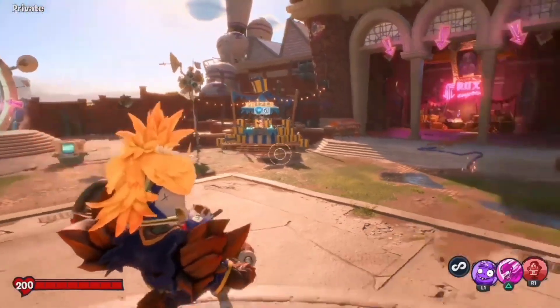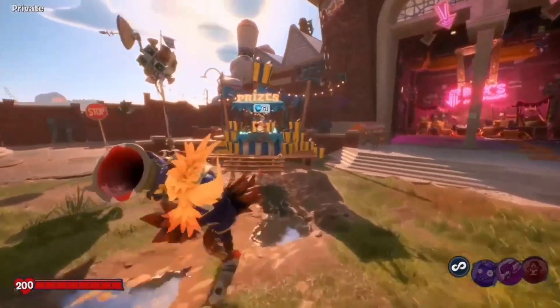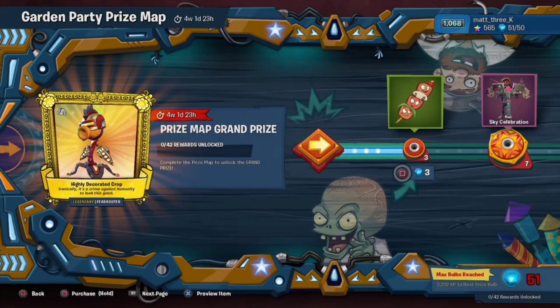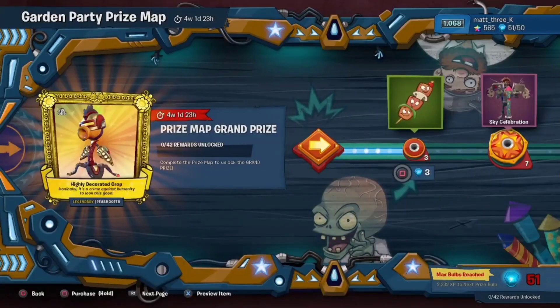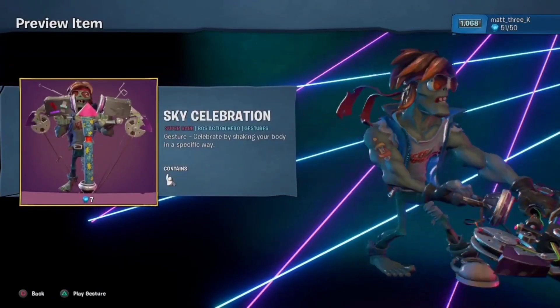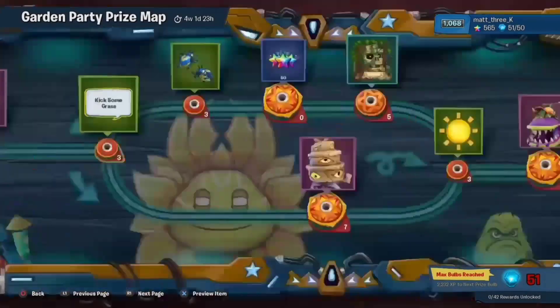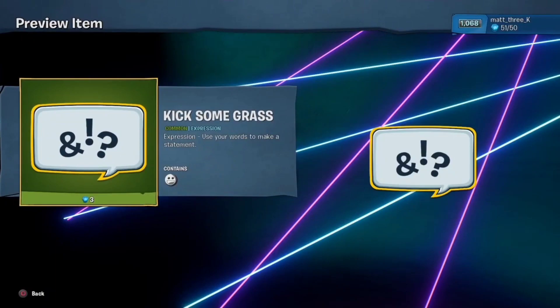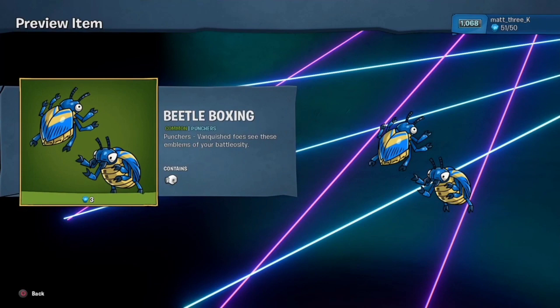This is matt2000. Today I'm going to be showing off the new prize map and what I think of the items within. So let's get started. To begin with, we have Sheesh Kebab — that's cool, probably never going to use it. Then we've got Sky Celebration, probably one of my new favorite emotes, I love it. Kick Some Grass — oh mate, I am going to kick some grass. Beetle Boxing — that's pretty cool.